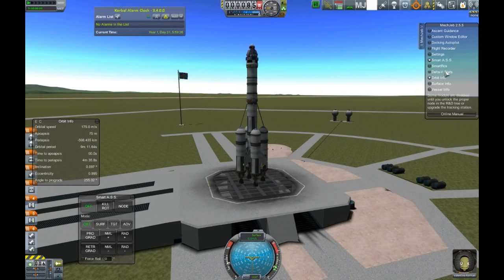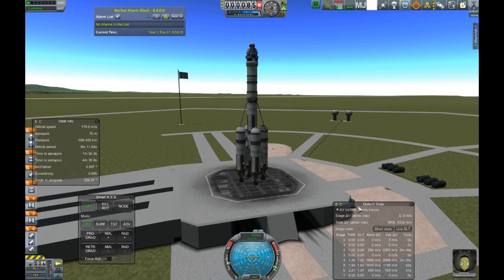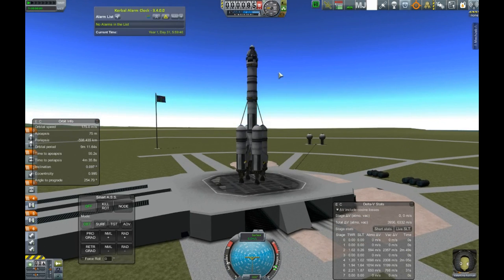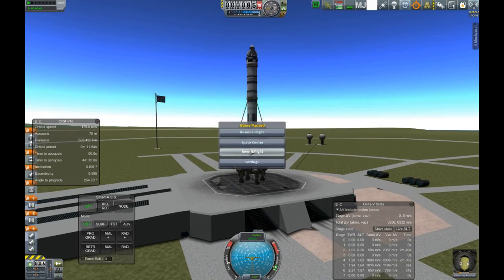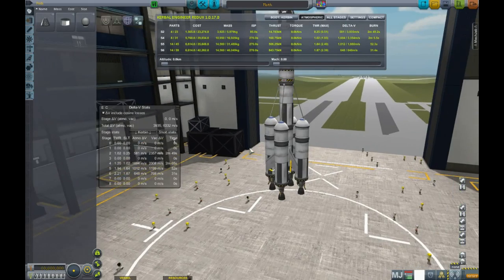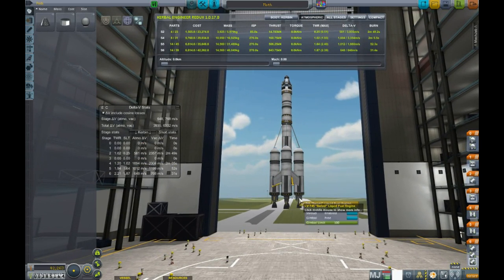I'm going to bring up my delta V info. Oh, we have crazy crazy thrust-to-weight ratio here. I almost want to bring it down a little bit. Let's go back to the vehicle assembly building — it's going to be easier to lower the engines from here. Let's bring all four of the side ones to 67 and see what happens. 1.37.